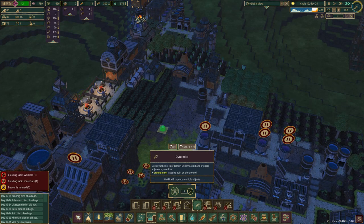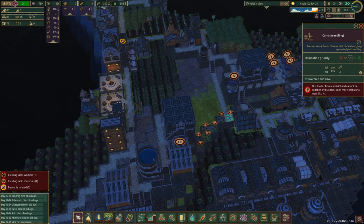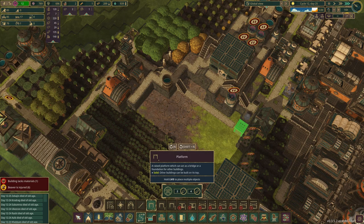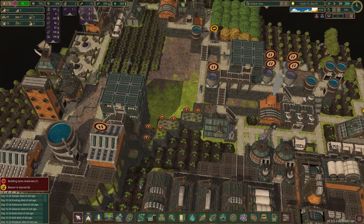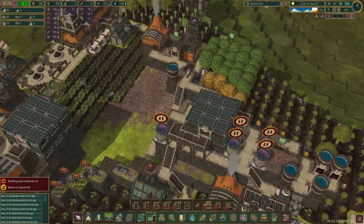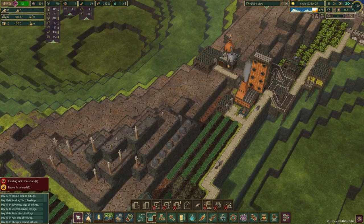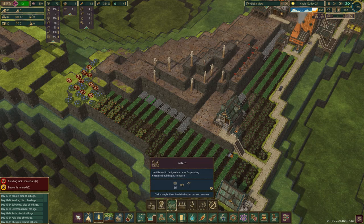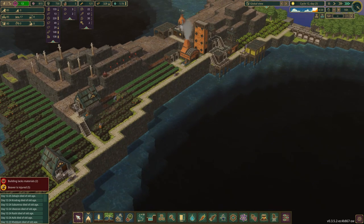We can dynamite here. I want to dynamite all this but I can't yet — nobody can do that. So I think what we need to do is put a temporary thing here so they can get across and destroy that. There's also a little bit of a knob right there. Should be able to get rid of some of this — a couple of these. And this, of course, is going to be potatoes. Grow potatoes as fast as you can.